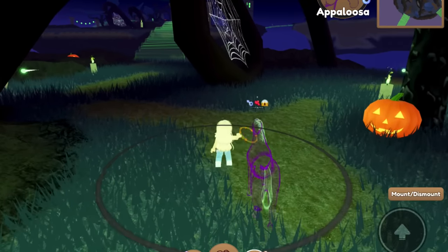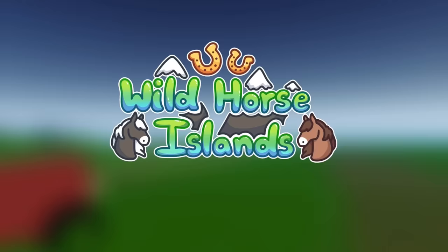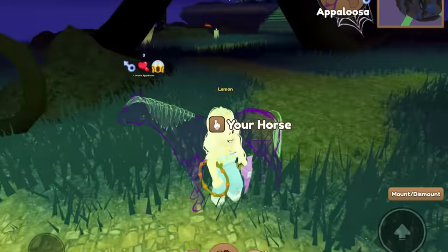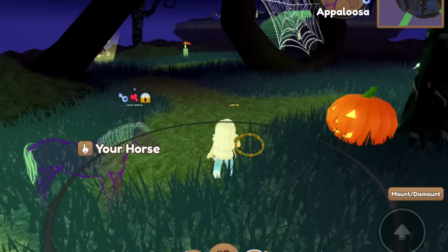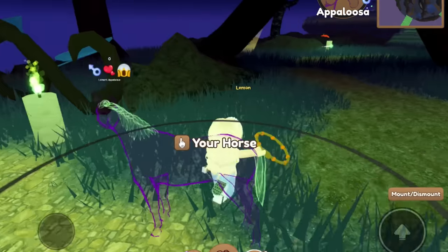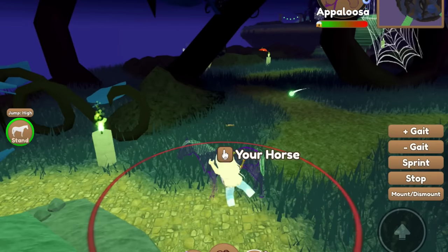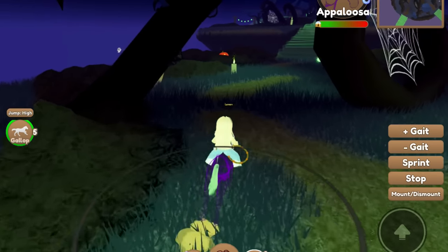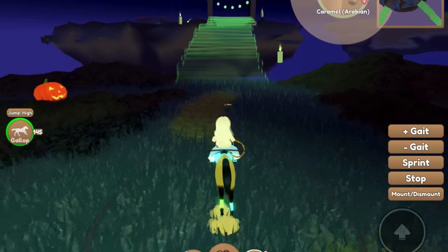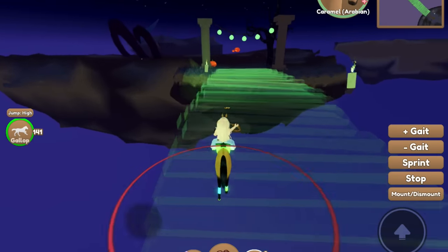Okay, I waited a few moments — nothing in this server, so we're going to join again. It turned red! It turned red. That only took like two more tries for this one to spawn. So let's grab Caramel here because that other ghost horse did not have very good stamina. So this turned red again.